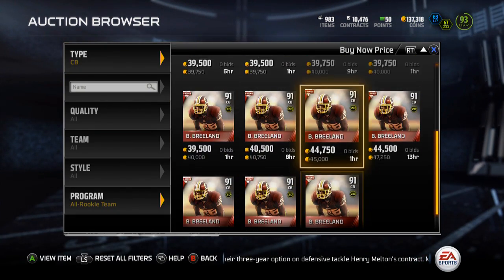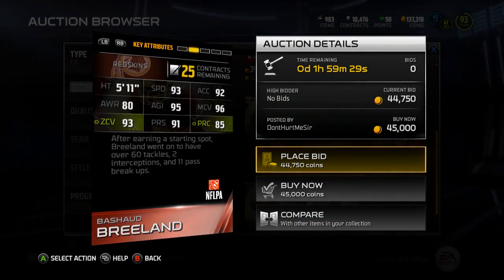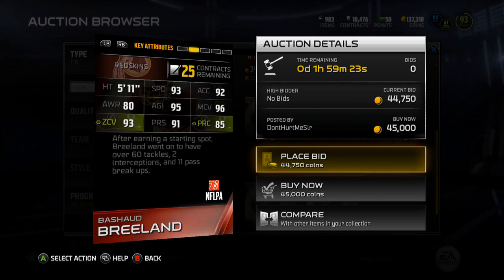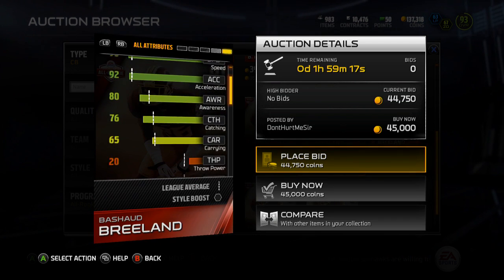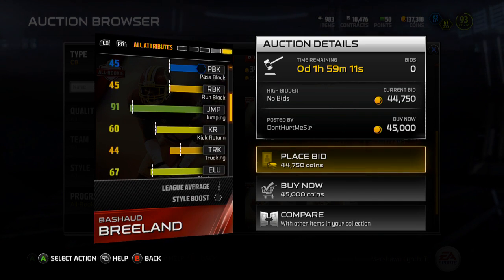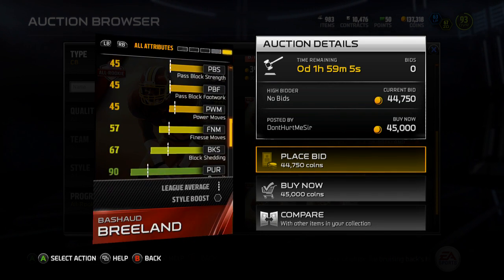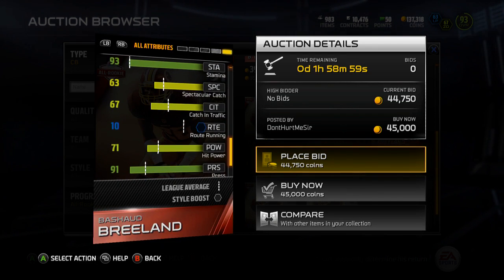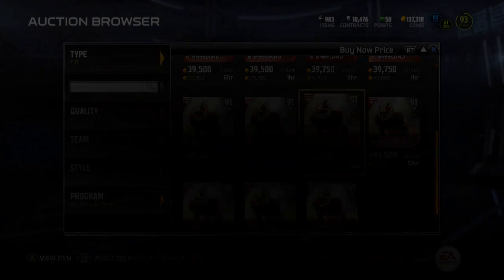Let's go to Prashad Breeland now, the last card. He is currently $39K. He is a 91 overall cornerback with zone D chemistry. He has 93 speed, 92 acceleration, 80 awareness, 95 agility, 96 man coverage, 93 zone, 91 press, and 85 play recognition. Let's see what his hands are looking like. 76 catching, 65 carrying, 68 tackle, 91 jumping. Decent juke and spin move. 90 pursuit. Good stamina, not the greatest injury. He's got decent spec catching and catching in traffic. 71 hit power, not bad. So all in all, pretty solid card.